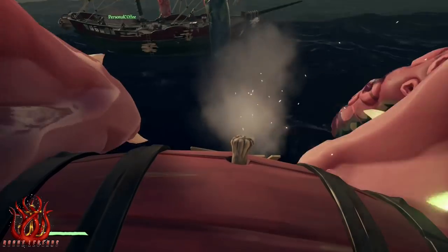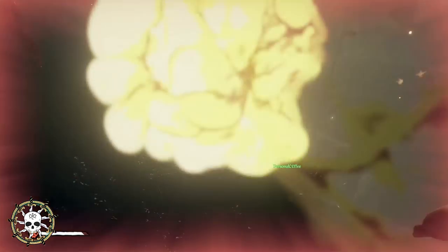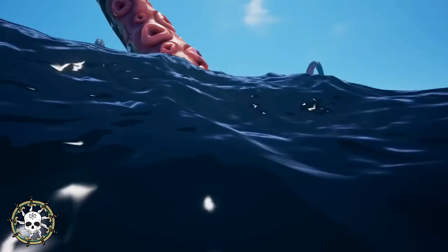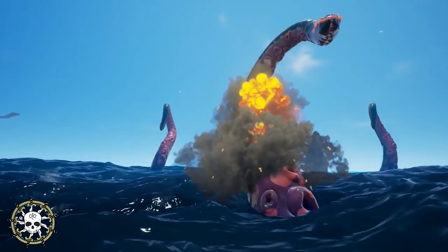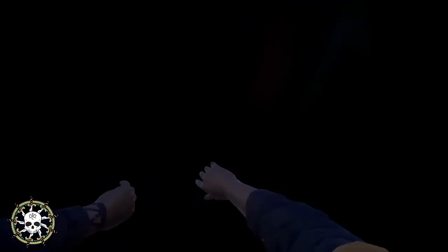Explosive barrels are next to useless in a kraken fight. Please remember that the strength of the kraken is determined by the size of your ship. Should you feel the need to use them, three to four will defeat one sea tentacle, while one explosive barrel will remove a tentacle wrapped around your ship at the cost of damaging your own ship.